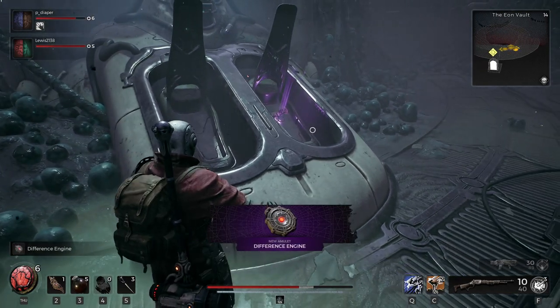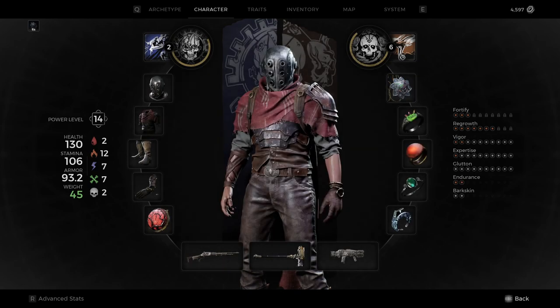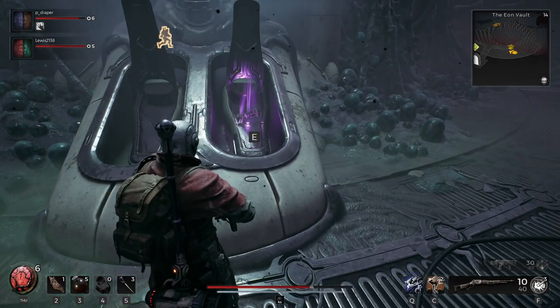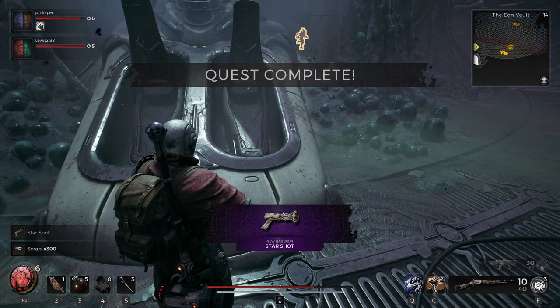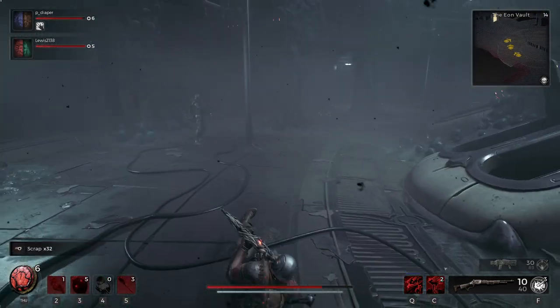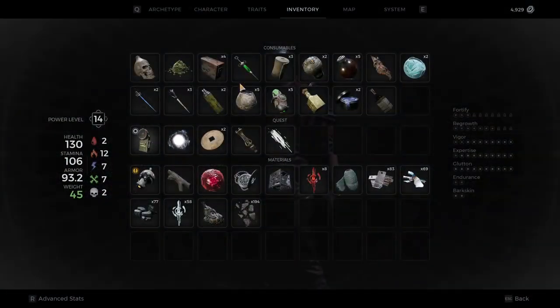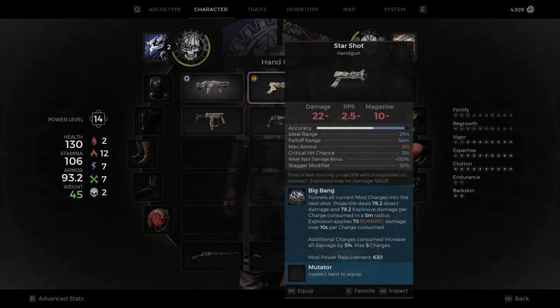To summarize: restore power to the supply ship, roam around and find all the supply pods, kick them to get them beeping, and the ship picks them up and takes them to base. There are six pods in total but one already starts at the supply ship, so you need to find five more. If you lose track, go back to the base and check the bottom floor rather than roaming for hours. I highly recommend getting every single one because the last pod that opens up is going to be the Star Shot — an incredible secondary handgun weapon.